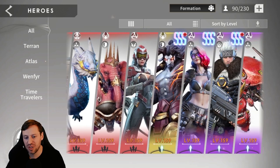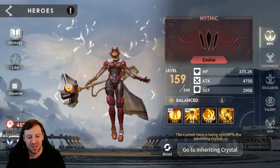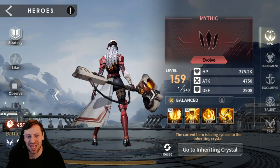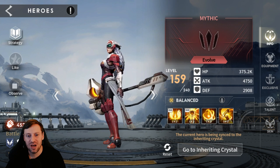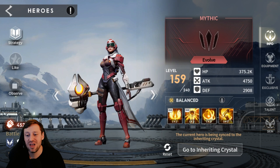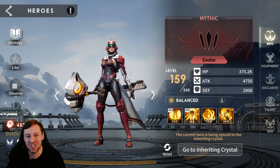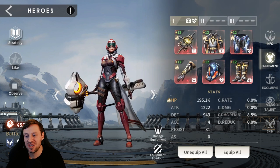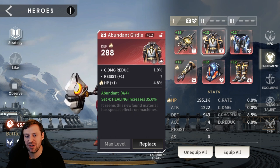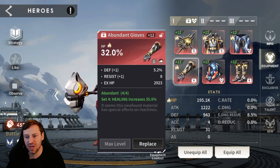Last but not least is Serena — and do not feed this champion. It was a big mistake I made early on; I looked at her and thought she looked basic, so I fooded her. Do not food this champion — she is good and she's definitely carrying me hard through the game. I've got her in two pieces Vagorius and four pieces Abundant. Abundant increases the amount of healing she does, and you just want HP on her.